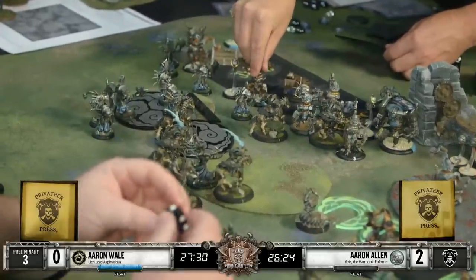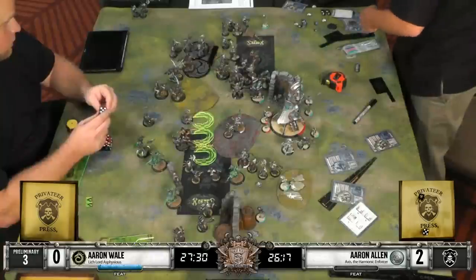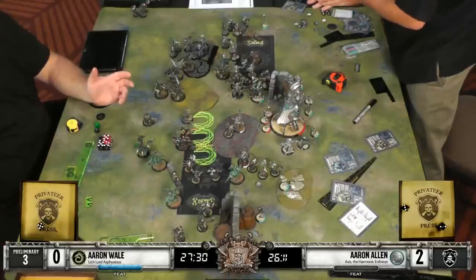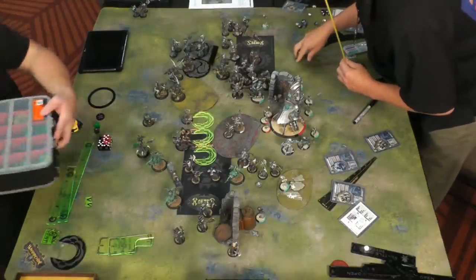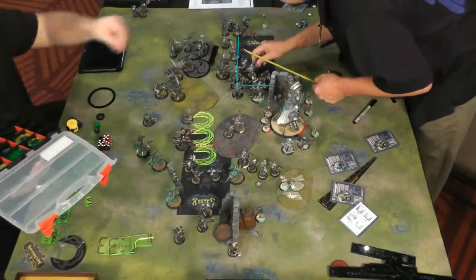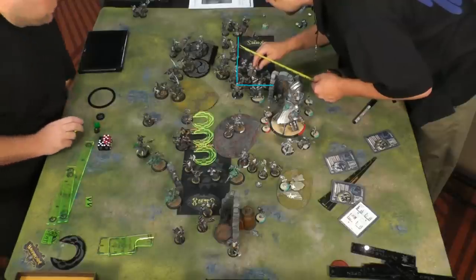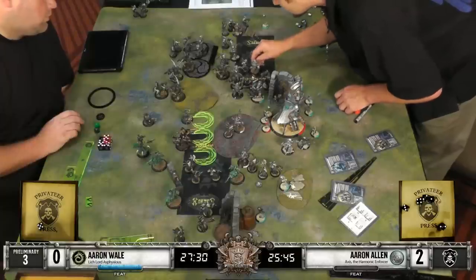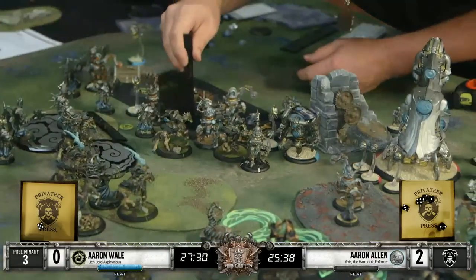It looks like we just bulldozed one Bane out of the zone, and then the Galvanizer is just going to move on up and attack that same Bane Warrior that it pushed. I'm going to guess that at some point soon we're going to see what I love to refer to as Fort Harbinger - which Axis can't quite do, but I'm going to guess we're going to see a line of models line up along the zone to really try and secure it and stop Banes and Bane Riders from getting into the zone to try and score a point. We will see how these bulldozes end up going and what exactly is accomplished this turn.